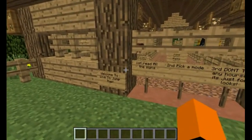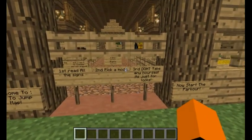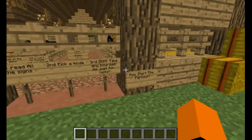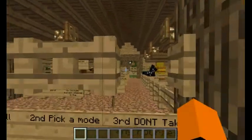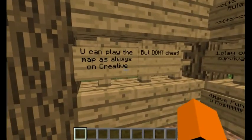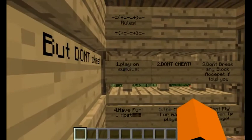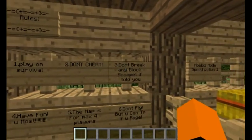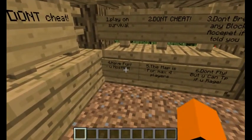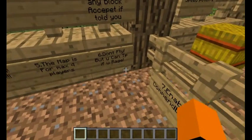Welcome to the Live2Jump map. First, read all the signs. Second, pick a mode. Third, don't take any horses — it's just for looks. Now, start the parkour. Rules: you can play the map on creative, but don't cheat, don't break any blocks, have fun. Map is for a max of four players. Don't fly, but you can TP if you need. Enable command blocks.